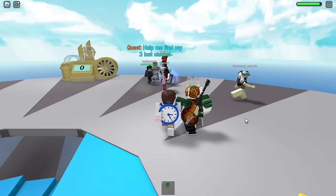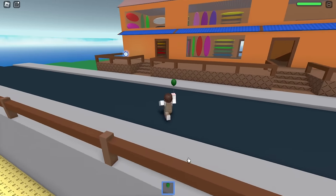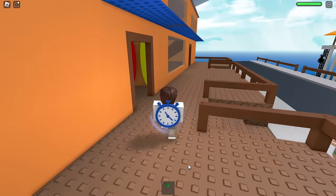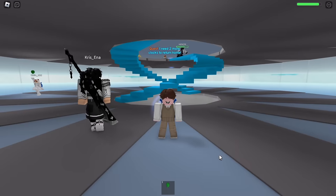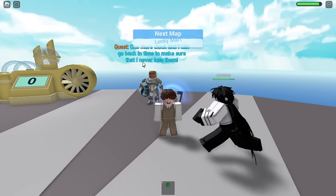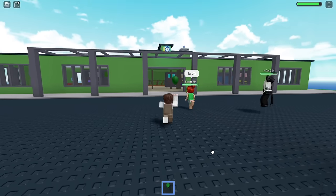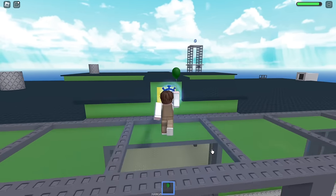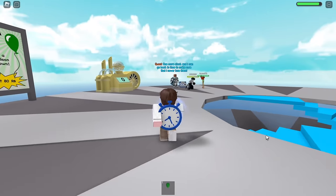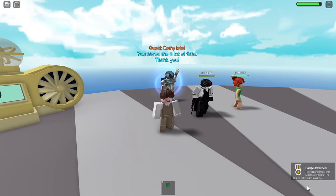Next, let's get this clock from this guy — only two more clocks and we will need to find them. I got the clock again. Let's bring it to him after the round ends. Only one last one and we will obtain the badge. Finally I got it — let's bring it to him. Looks like we got the badge easily.